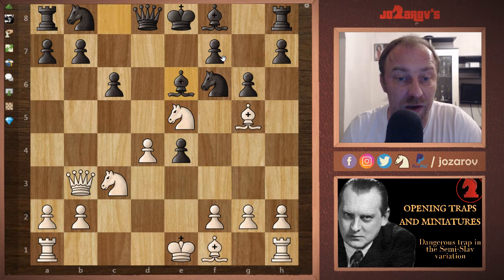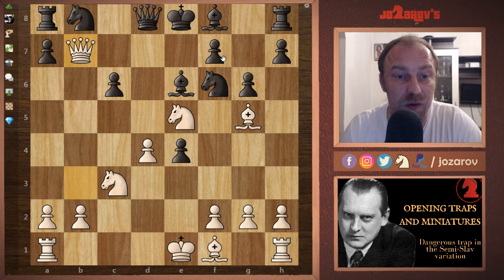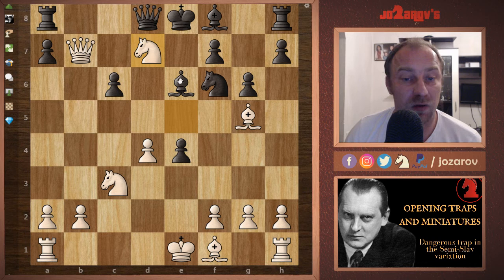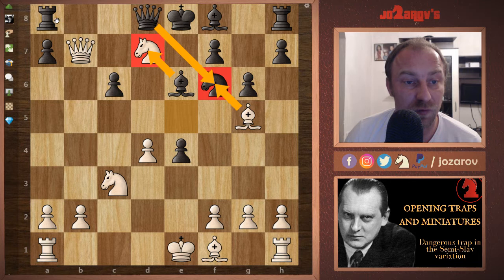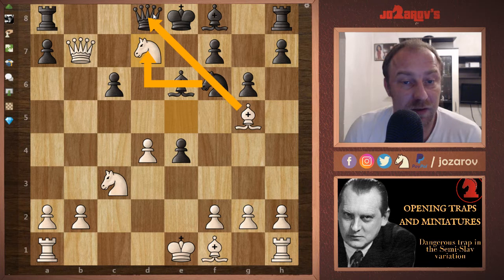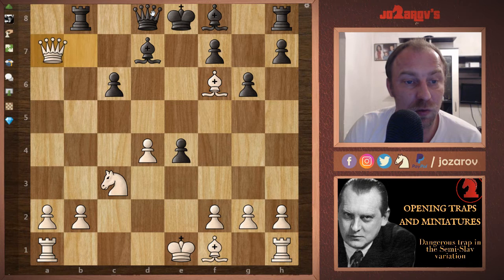Your opponent could try Be6, which is the main mistake, because then you have the opportunity to play Qb7. After something like Nd7 to protect the rook, we have Nxd7 — and the problem is you cannot take with any piece. If you take with the bishop you get Bxf6, deflecting the queen from the defense of the rook. The same happens if you take with the knight, which is pinned by the bishop.